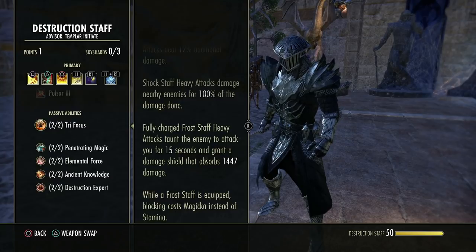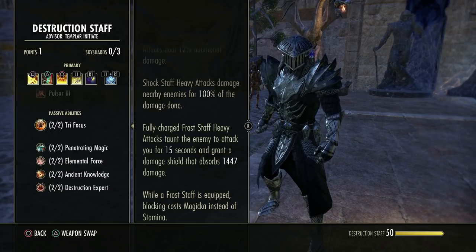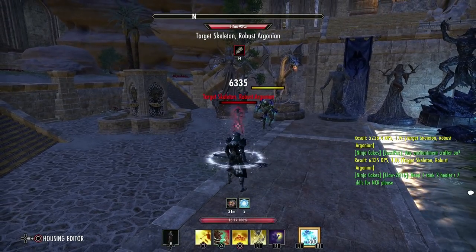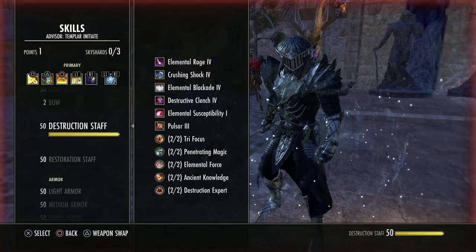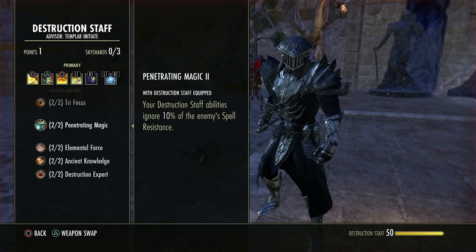If you're a DPS using an ice staff, do not buy this passive — you're going to taunt stuff. If you're a tank, get it — it's a free taunt, you get resources back from heavy attacks. I've seen so many DPS players in dungeons and trials running around the room shouting 'get it off me' while they have this effect on the target. You are taking aggro off the tank. Stop it.